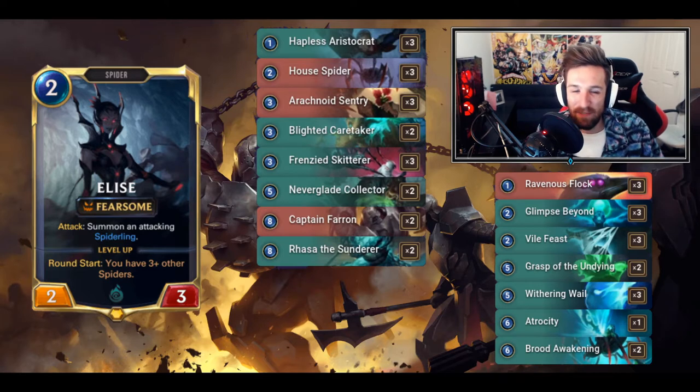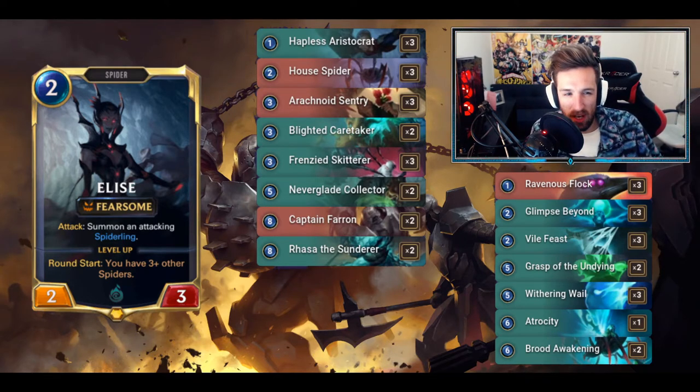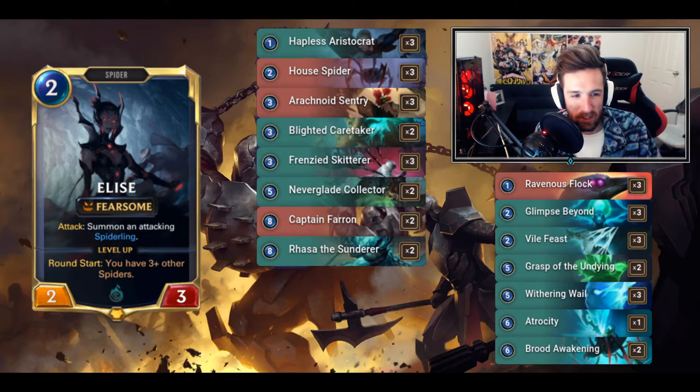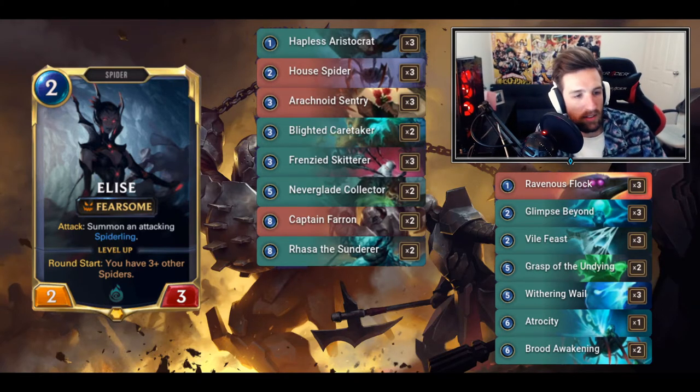I've got a couple Neverglade Collectors, Frenzied Skitterers, and a whole spider package. Running a couple copies of Caretaker because that card proves to be quite powerful. The most recent additions were two Brood Awakenings and Atrocity. I haven't fully seen Atrocity's potential yet, but I removed one Captain Farron and added it in because it's more flexible - having multiple Farrens doesn't do much once you play one. Atrocity could be an over-the-top finisher. Two Brood Awakenings help you find wide bodies and more units to activate Raza easily.